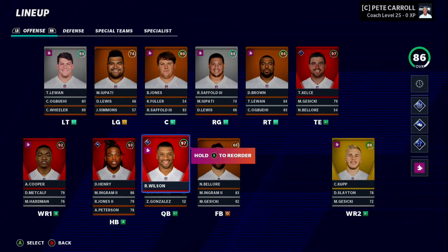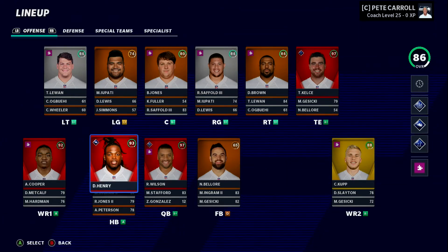Russell Wilson is my quarterback for my fantasy football team this season. I was happy I was able to pick him up. I had the 10th overall pick in my fantasy draft and I drafted Derrick Henry. At 93 overall, he's gonna be good for this simulation. Let's check out everybody that I have here.